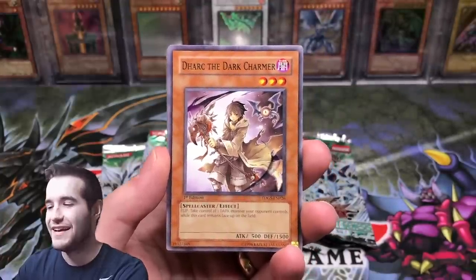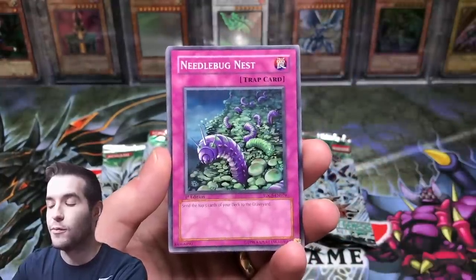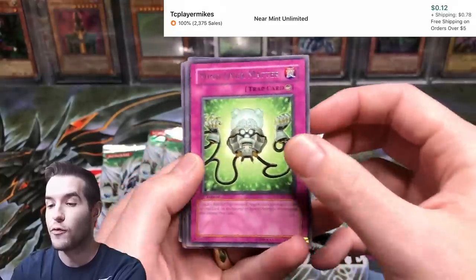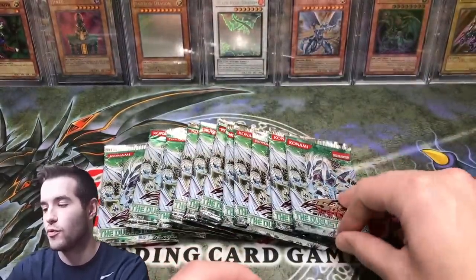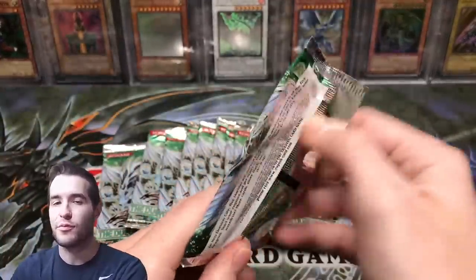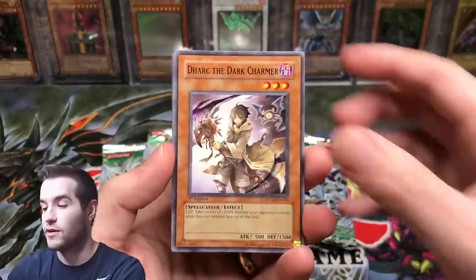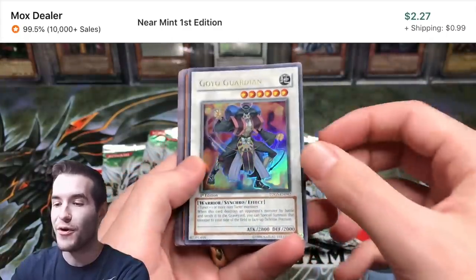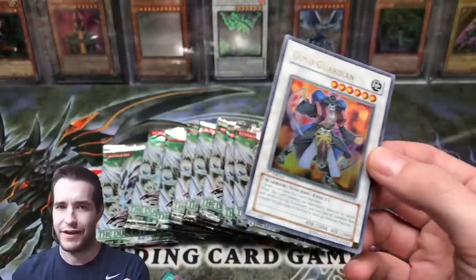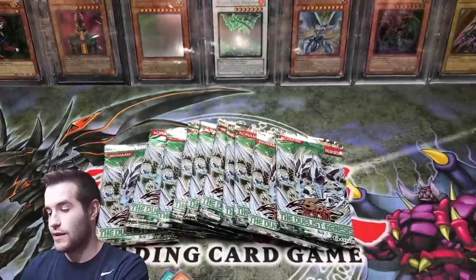Here we go. Lightwave Tuning. Dark Charmer. Oyster Meister. Needlebug Nest. First chance at a big card — we have a Mind Over Matter, just a rare. Goyo Guardian Ultra Rare! So there is a rare and a foil. Goyo Guardian is actually one of the best cards when it comes in Ultimate Rare. Ultra Rare Goyo Guardian — that's a pretty good pull to start off. Harold of the Orange Light is not a bad rare either. I know Harold got an Ultra Rare printing in OTS 7.